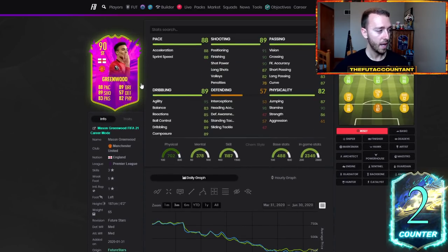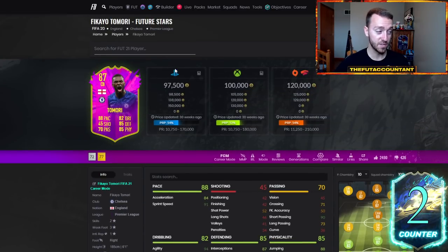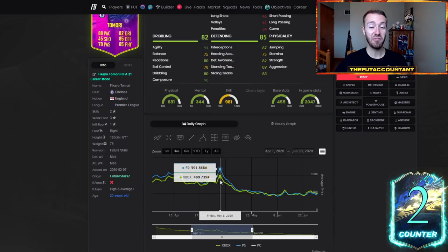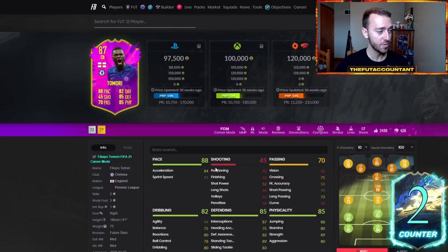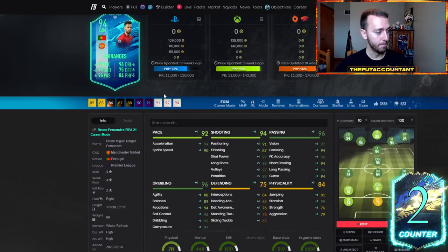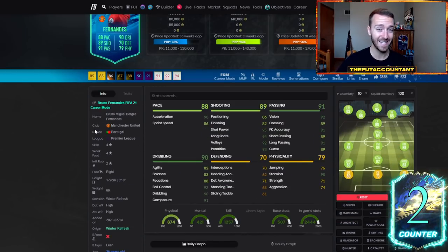Mason Greenwood — right before Prem TOTS comes out on May 1st last year — was 560k on rewards day, then 640,000 coins on Saturday. Tamori was a huge riser again due to the lack of center backs: 380,000 coins going to 470, then the next weekend going to 590. Crazy rise for that Tamori card — rare out-of-pack special with high demand for that position. Bruno Fernandes winter refresh at 500,000 coins went up to almost 600k that Friday night into Saturday because he didn't get a Team of the Season.